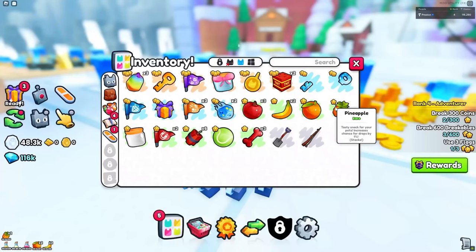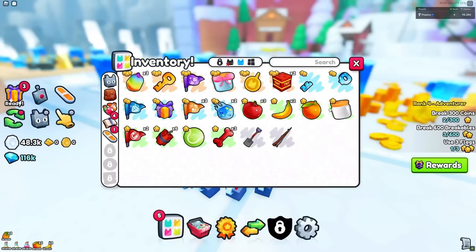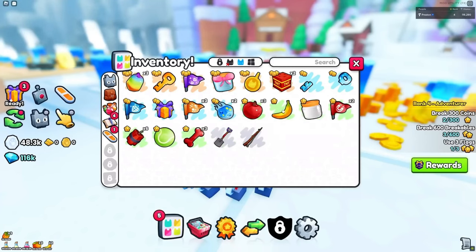Here are the fruits that you can collect and use for boosts — the pineapple, orange, and banana. The key fragments to open the crystal chest are shown here. You'll also be able to summon a meteor shower, which contains many rewards.